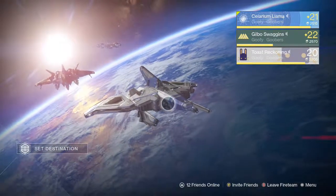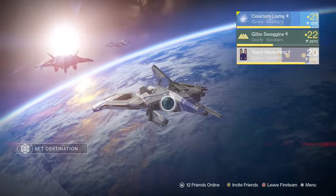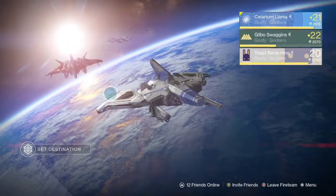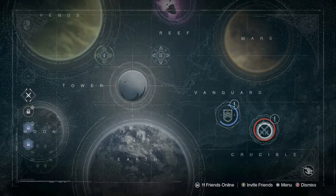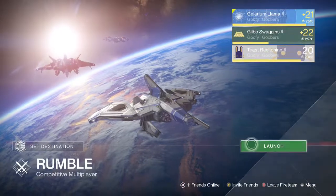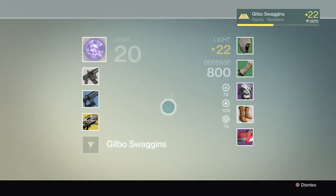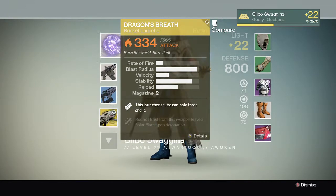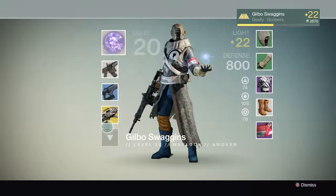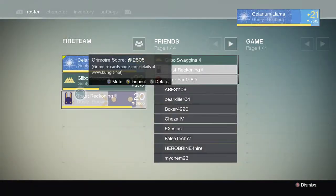Hey guys, it's Solarium Llamas, Gilbo Swagons, and Toast Reckoning. This is the trash challenge. What we do is we take our worst setups that we could find — a brief look at mine — and we're just gonna be going into Rumble. This is gonna be extremely funny because we're all gonna fail. If you looked at my setup and you're wondering why Gilbo is using an exotic — this is not an exotic. This is a poop launcher. It's the trashiest thing in the universe; it was modified to fire poop. Let's find a game.